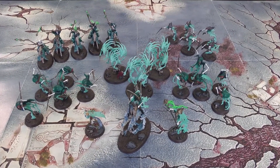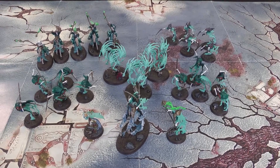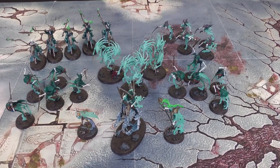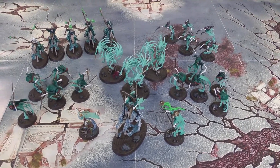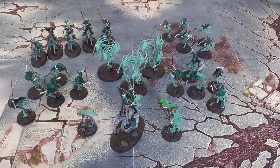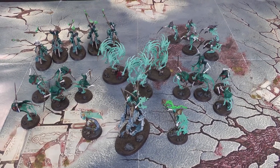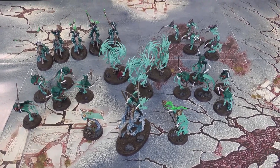For the Nighthaunt army: a Shroudguard battalion with the Knight of Shrouds and two units of Bladegeist. The other three units are a unit of Spirit Hosts, a unit of Hex Wraiths, and a unit of Dreadscythe Harridans. For the other two heroes: the Guardian of Souls and the Briar Queen, because it's been a long time since we've seen her. The Knight of Shrouds is the general with Mastery of the Black Arts as his command trait. The Guardian of Souls gets the Cloak of Mists and Shadows, and the Knight of Shrouds the Black Amulet. A triumph was also rolled — the one that lets you reroll saves once per game.